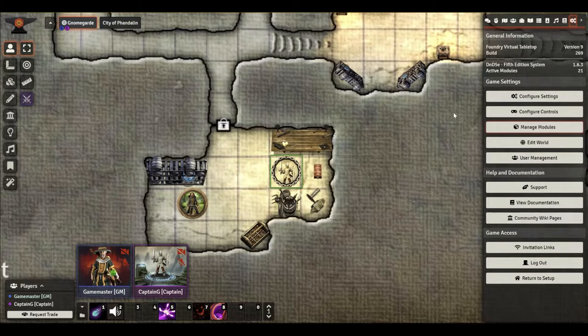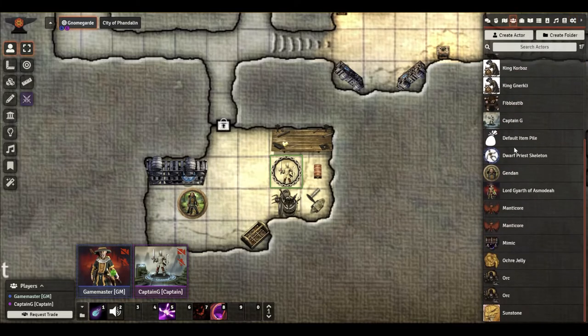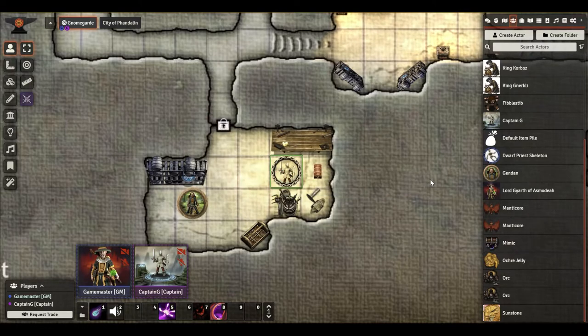Now, one of the first things it does — and I want to warn you because this is important — is it creates a new actor called Default Item Pile. Do not delete this actor. This actor is critical for how this module works. If you delete it, this module will not work and you'll have to probably uninstall and reinstall it. Also, as a quick warning: as with any module, before you install or uninstall it, back up your VTT system, back up your Foundry setup, so that if something bad happens you can go back to where you were.